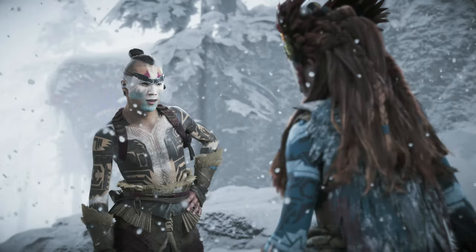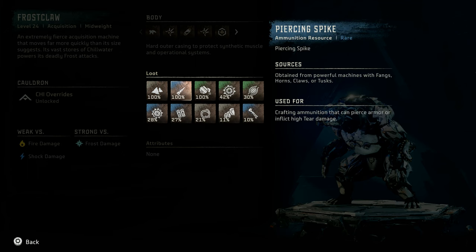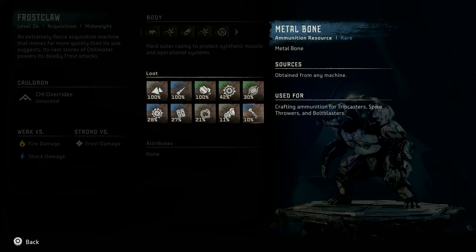Let's take a look at the Frostclaw's machine catalog entry. Frostclaw — a level 24 acquisition mid-weight machine. An extremely fierce acquisition machine that moves far more quickly than its size suggests. Its vast stores of chillwater power its deadly frost attacks. It is weak vs fire and shock damage and strong vs frost damage. Notable loot includes Metal Shards, Piercing Spike, Chill Water, Frostclaw Circulator, Machine Muscle, Frostclaw Primary Nerve, Medium Machine Core, Braided Wire, Sturdy Hardplate, and Metal Bone.